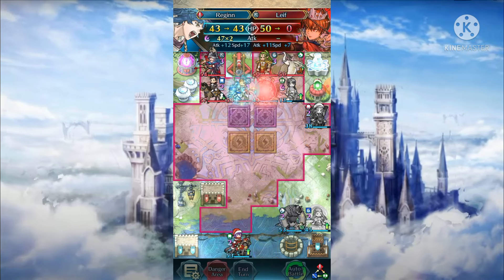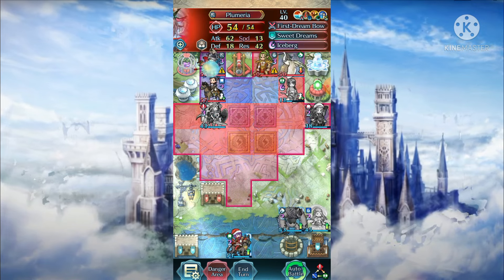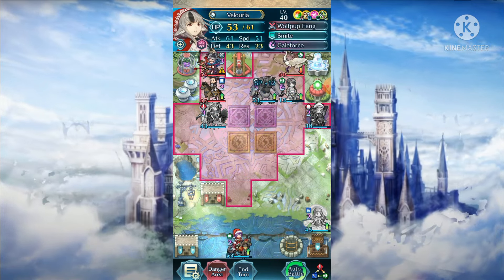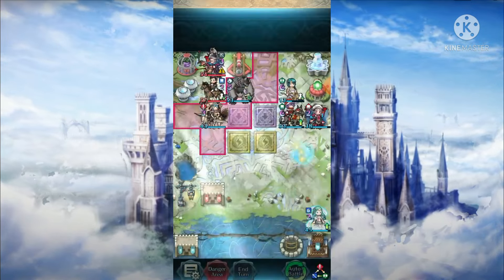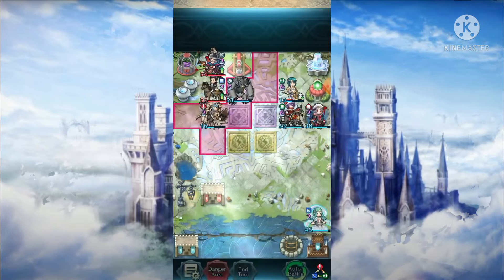If you were, however, afraid of such a method, remember that thanks to the locking feature, you can use Luna in one slot and Guildforce in another slot. And with respect to the team I was using in this video, you can notice there is only one Guildforcer here, Velouria.